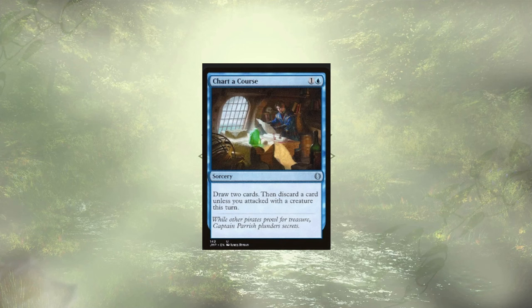Following up our Discovery is Charter Course, to draw 2 cards and discard 1 — assuming, of course, that we haven't yet attacked this turn. If we have to discard a card, it's going to be a pirate. We're going to reanimate that pirate with our commander. We're good to go.